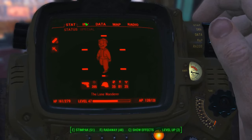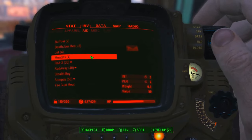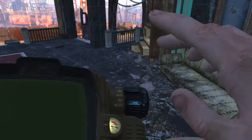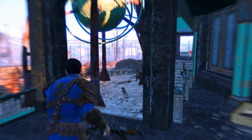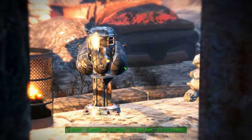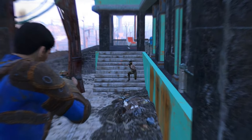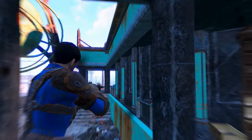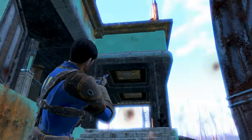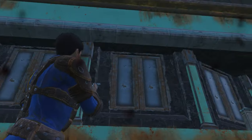A Perception of 4 helps with VATS accuracy, making us a reasonable shot and also gets us a couple of great perks. Endurance is relatively low at 3 — this character gains a lot of his survivability from Charisma instead of Endurance, but having a few points in this is still very helpful. If you want to carry this build on further, I would recommend putting some perk points into Endurance at higher levels. An Intelligence of 5 makes us level at a fair rate and will help us with weapon and armour modding once we get the bobblehead.